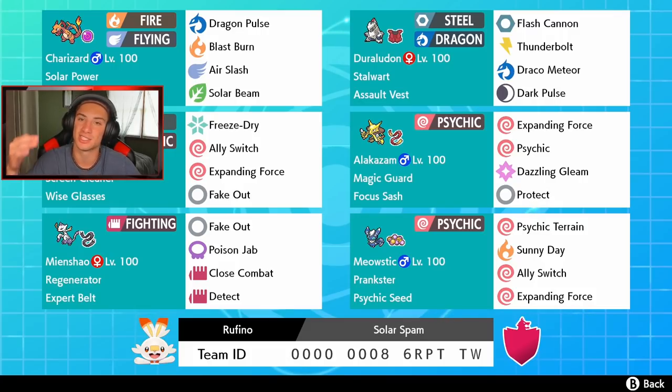We also got Mr. Rime over here, who's gonna rock out against screens and Aurora Veil teams like Lapras, because it has the Screen Cleaner ability — once it comes in, it removes all the opposing team's screens. It also has Wise Glasses to boost special attack damage a little bit. It's Ice and Psychic type with Freeze-Dry, Ally Switch, Expanding Force, and Fake Out. We also have Incineroar with Fake Out.